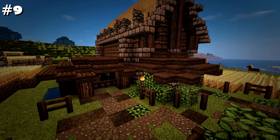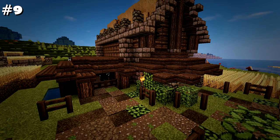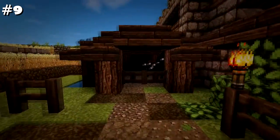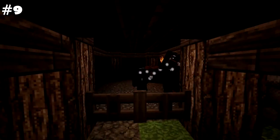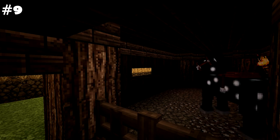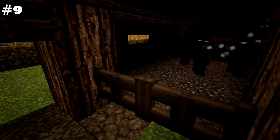Number nine, a lot of farmers have horses, so I like to add little personal stables on the sides of houses. It's nothing fancy, just a little short room. I like to add these little windows, add coarse dirt and gravel inside, and put gates in the front.